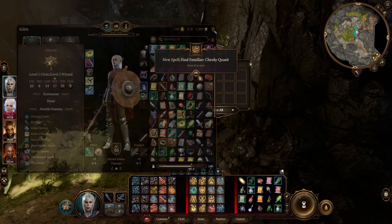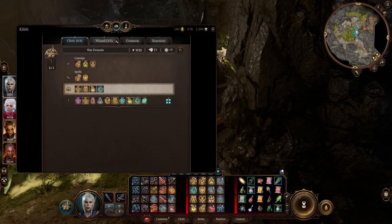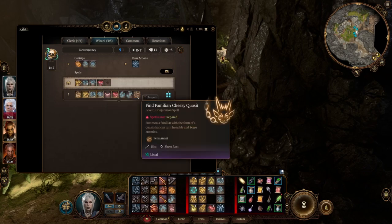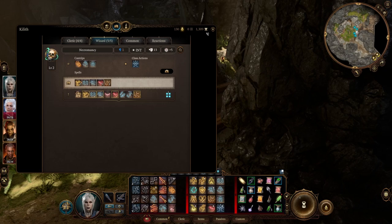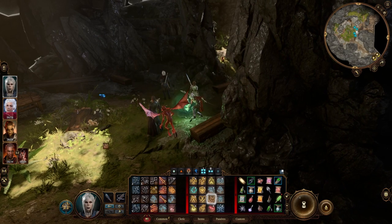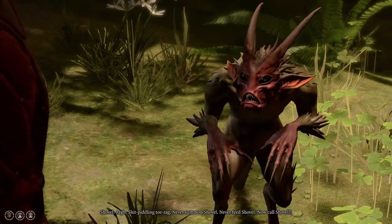If you're a wizard you can learn it and use it indefinitely, and it's a funny little Quasite — very unique. It revolves around the Necromancy of Thay questline which you can do optionally. I could post another video about that specifically, but this video is going to be just about the Quasite.